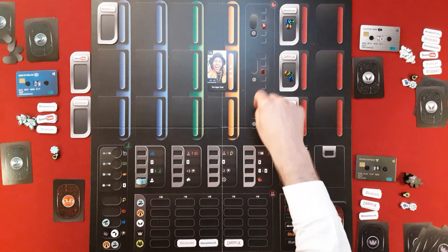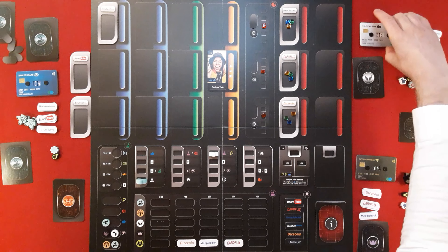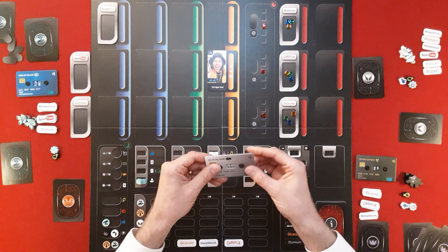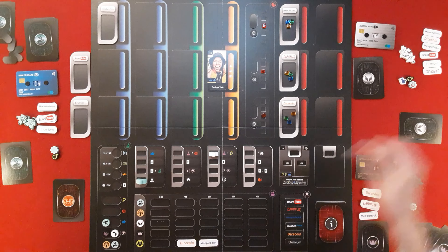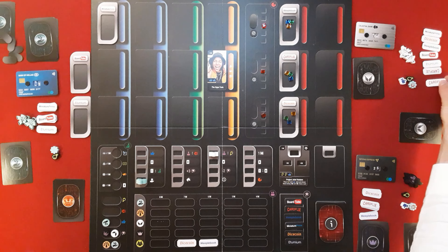The angel investor goes to the buy-shares action spot. They can buy as many shares as they want and get innovation tokens. They buy one share of Card Flicks for 5 million, dropping to 15 million, and gain an innovation token. They also draw a card — Corpo-something — which lets you rearrange all three bull and bear tokens without looking at them, potentially altering the market path. Then they use their minus-two action to bring Board Tube down two on the social hype, making Card Flicks the top.